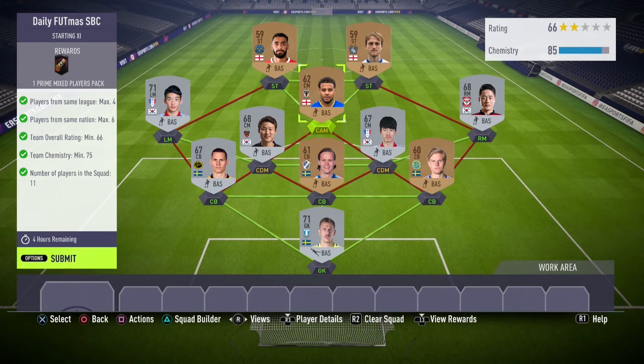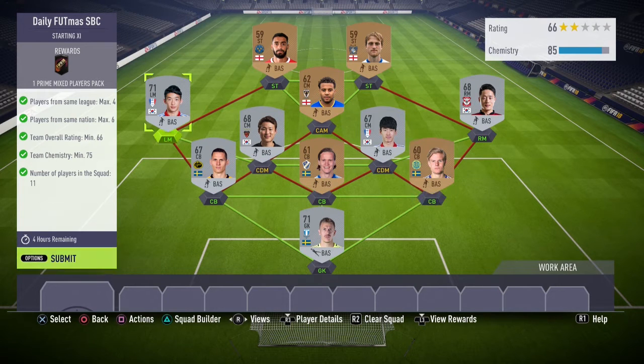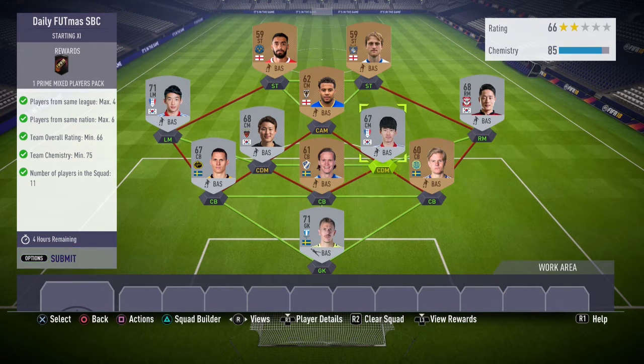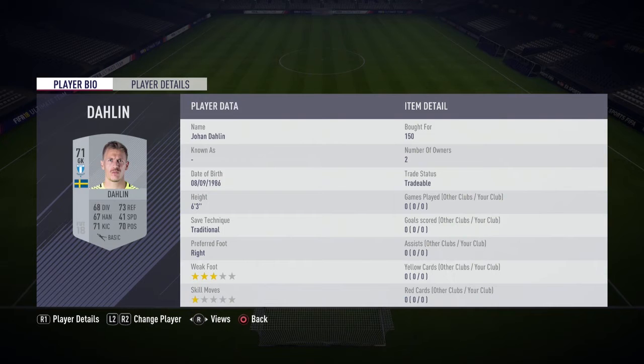I got the minimum rating, but the chemistry came out at 85 and you only need 75. So some of your players could have orange links or even red links, and more players could be out of position, but it wouldn't really make the SBC cheaper anyway because this is already the cheapest way you could possibly do it. If you switch some players around and don't get the same rating, you may have to incorporate another silver player, but that silver player would only cost 150 coins anyway.